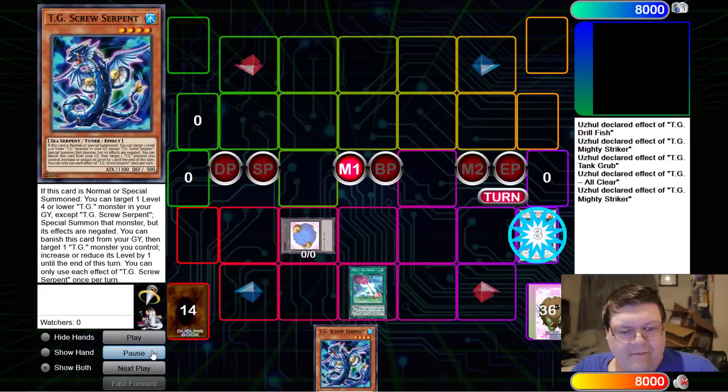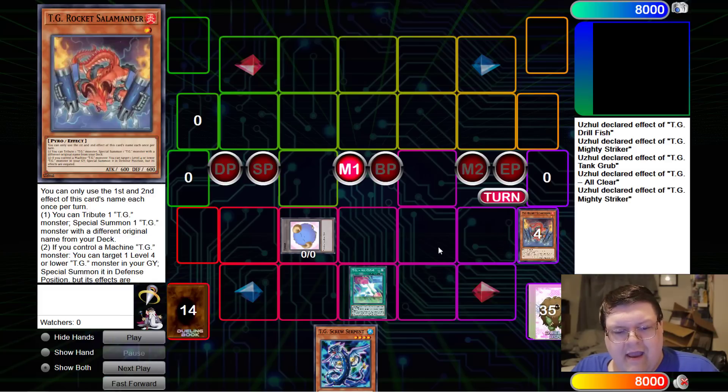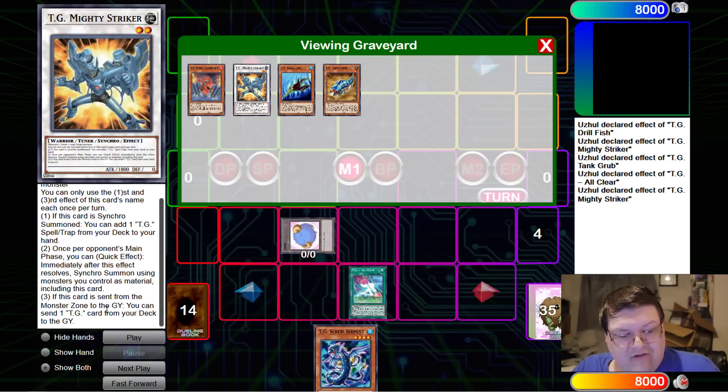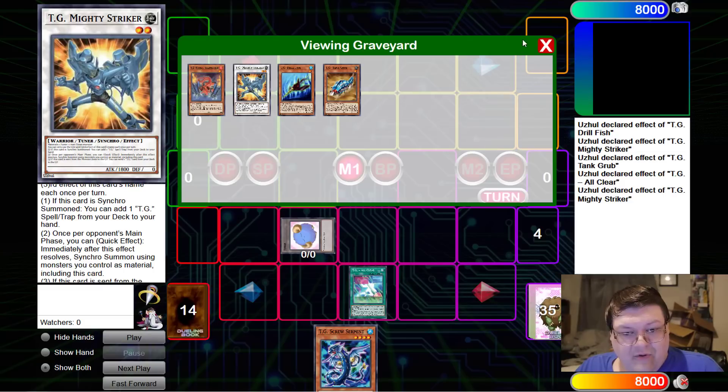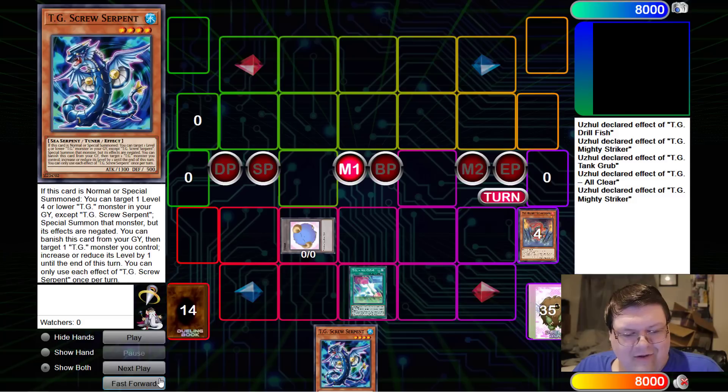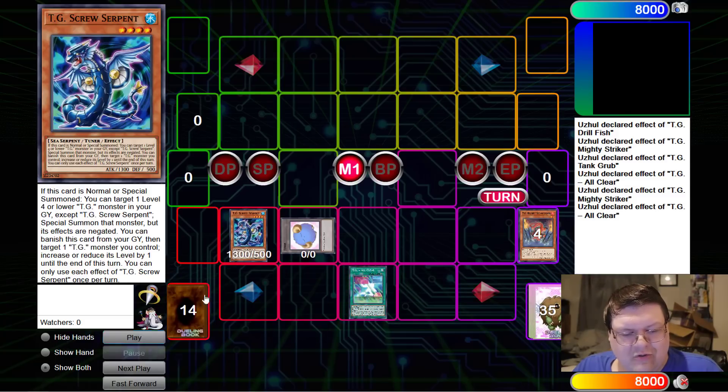Mighty Striker is going to get us our dump from the deck — this card also has the effect: if this card is sent from the monster zone to the graveyard, send a TG from your deck to the graveyard. Really glad that they had to include that effect.